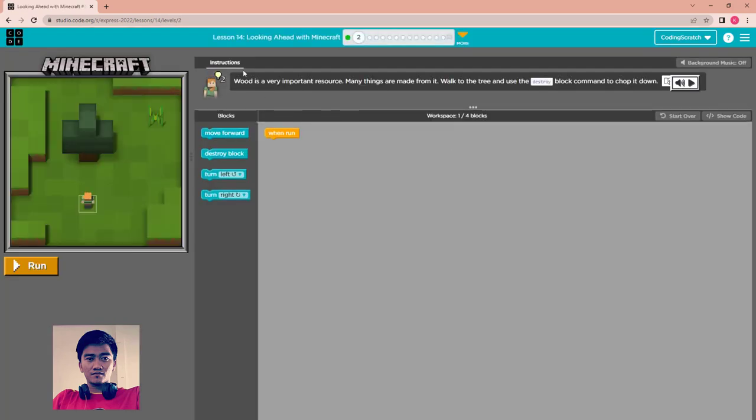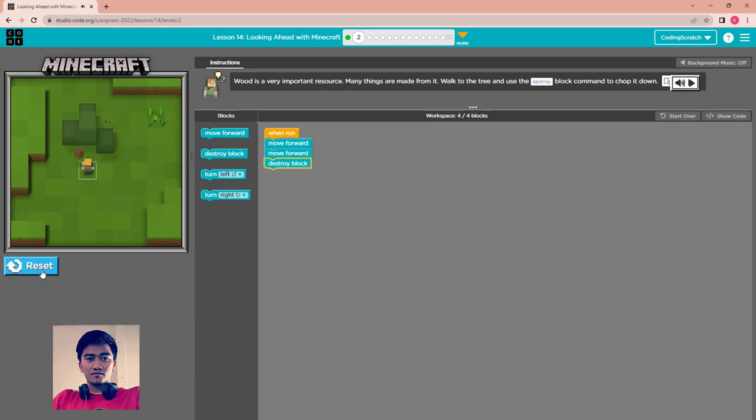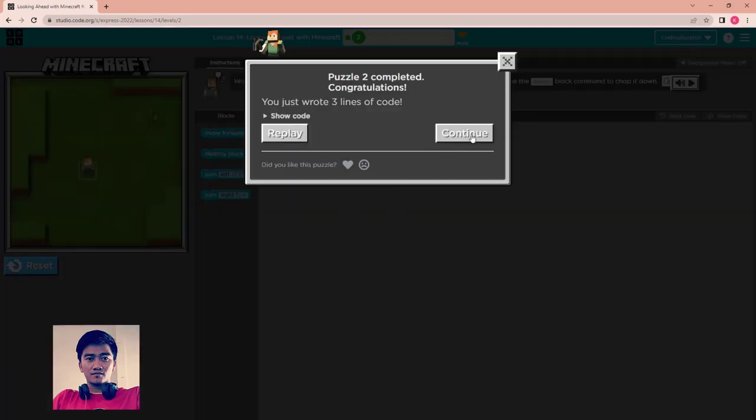Puzzle 2: Wood is a very important resource — many things are made from it. Walk to the tree and use the destroy block command to chop it down. You just need another move forward, move forward, then destroy the tree. Run. Finished. Continue.